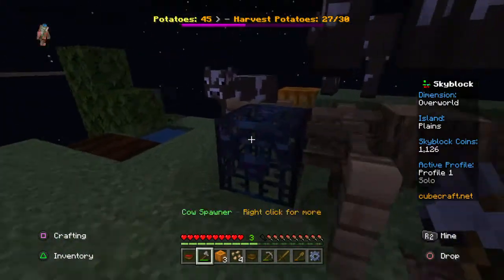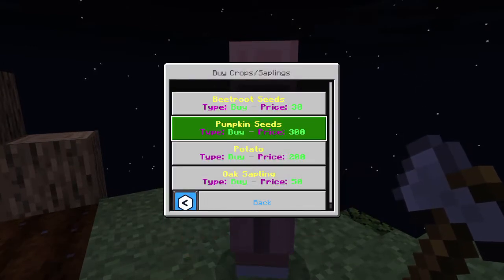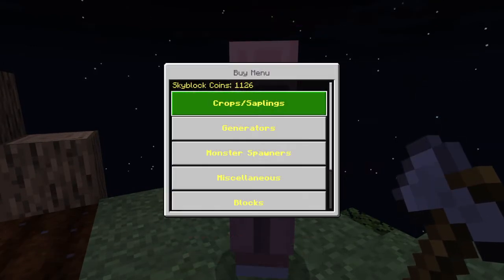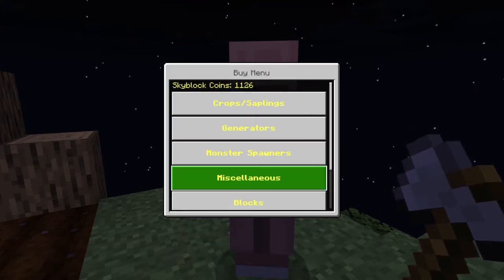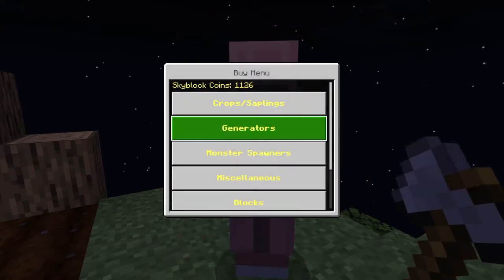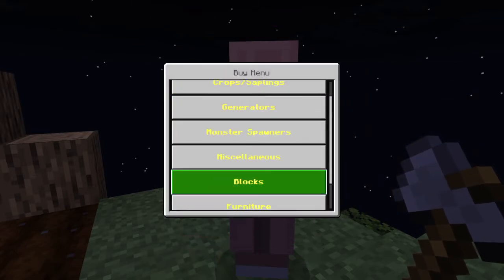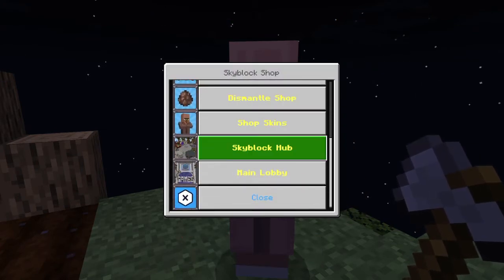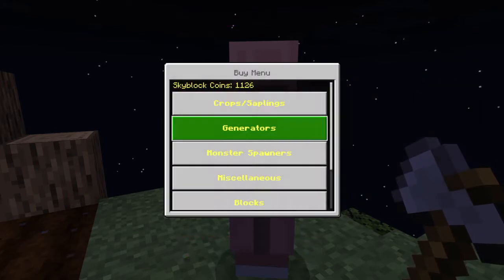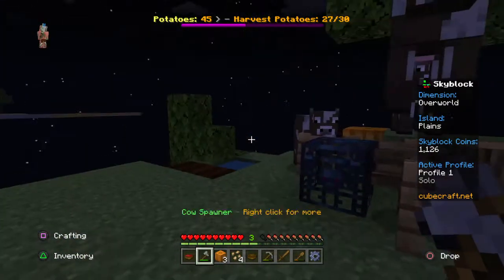We need one more thing. Buy items — they give us different ones: beetroots, pumpkins, potatoes and stuff. We have all of those. Generators: just a cobblestone generator. Monster spawners — we can now have a cow spawner! Miscellaneous: water bucket, blocks. We can now buy grass blocks but they're really expensive.